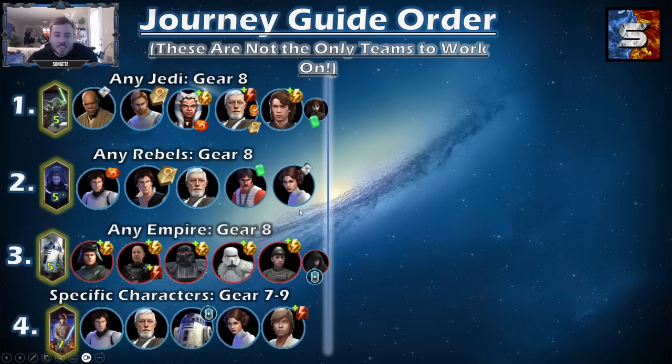And then this Palpatine squad — a lot of these characters are bad. Biggs is bad, but he is a ship. Princess Leia is bad. Stormtrooper Han is not a priority. Han Solo is the one you really want to pour resources into to get this Palpatine team. And then when you get Palpatine, you're going to run him with Darth Vader. Then R2-D2 — you need R2-D2 to unlock Commander Luke Skywalker. The team you're going to use to unlock R2-D2 is Imperial Troopers. Imperial Troopers are very high priority so you can unlock R2-D2 with them.